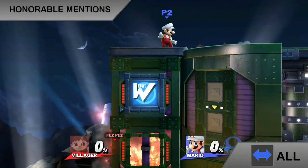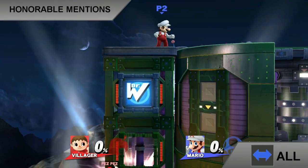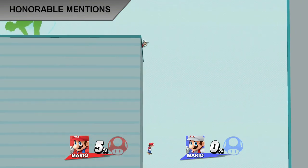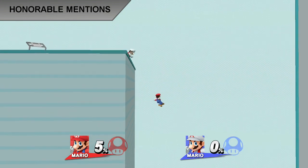This one is something special — it works with default gameplay and even default Villager, and may even be useful in competitive play for stalling. And this last honorable mention works for all wall jumpers: it's not infinite, but may be used as a recovery tool just to get back on stage.